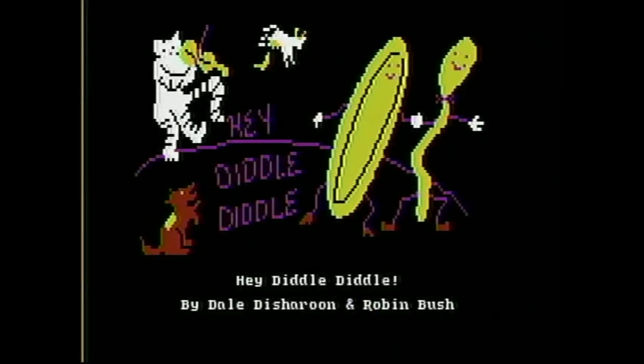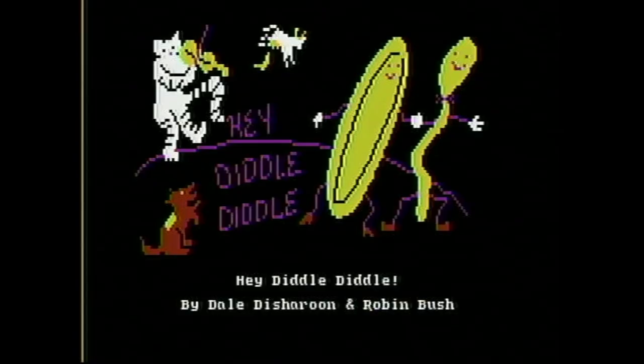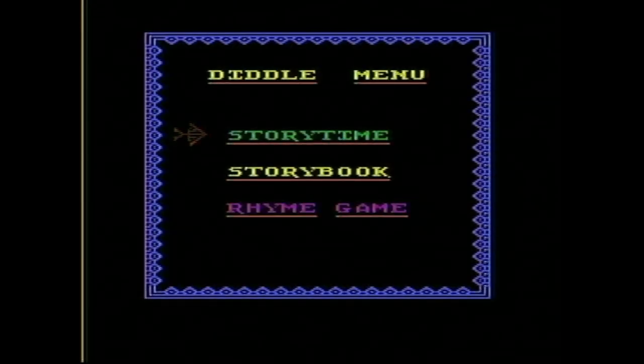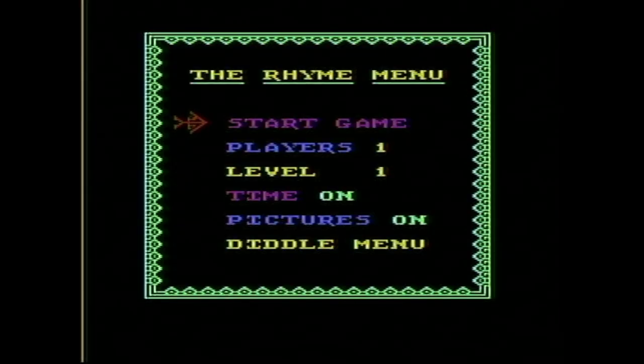Looks like we've got the spoon and the plate and the cow jumping over the moon. It looks pretty good. The graphics are a little bit pixelated, but it is a kid's game after all. The sound is great — love the musical tune going on there. This one's from 1983. Looks like we've got three different options, probably the different levels we talked about. Let's go straight to the rhyme game. One player, level one, time on, pictures on.